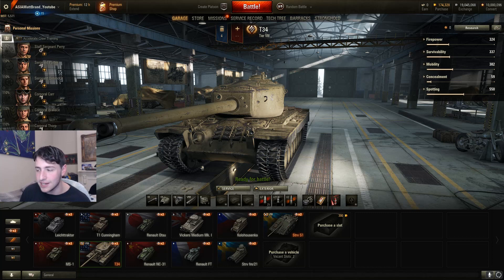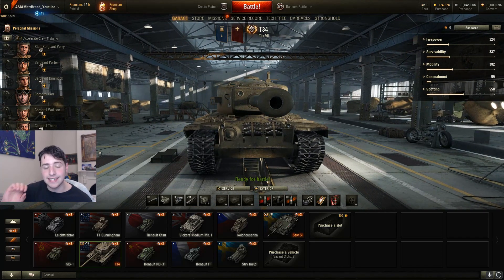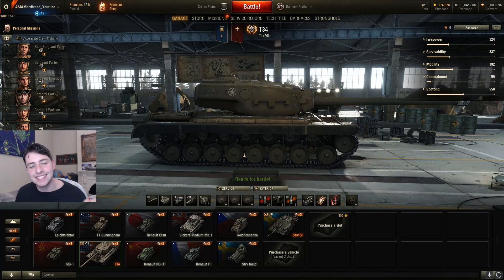The bottom three quirks: the hull armor is quite shockingly bad. Those two track areas act as extra armor but it's still really bad. Despite its large alpha damage, it has a really bad DPM, and gun handling leaves so much to be desired. Without further ado, let's get into the brand score of this tank.